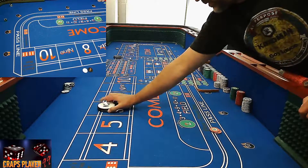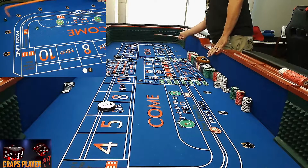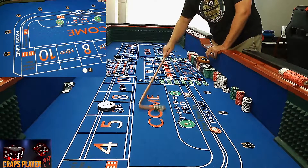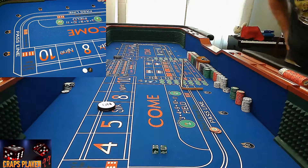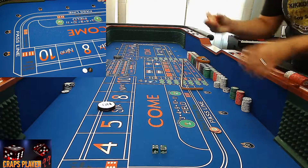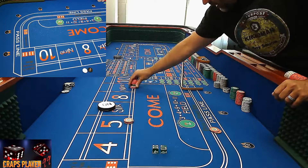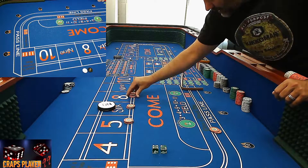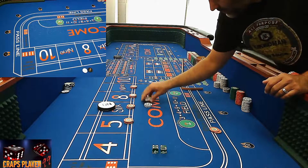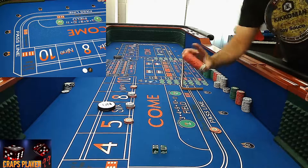Four-two — six! Six is the point. This system is incredibly easy, easy to afford, doesn't crush you, easy to play, and not a lot of work for the dealers. So as we said: $15 on the 5, $15 on the 9, $18 on the 6, and $18 on the 8. Let's cap these properly. Look at this — we still have plenty of funds to play with.